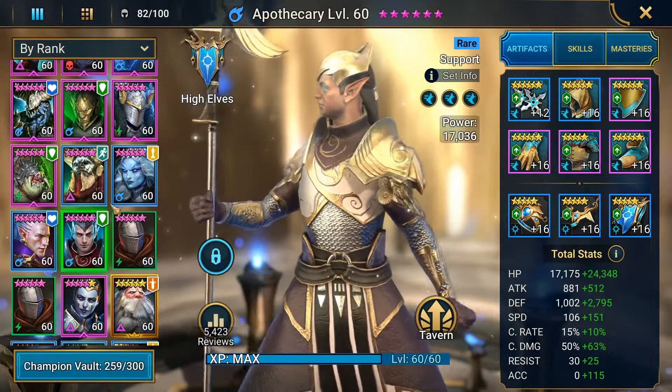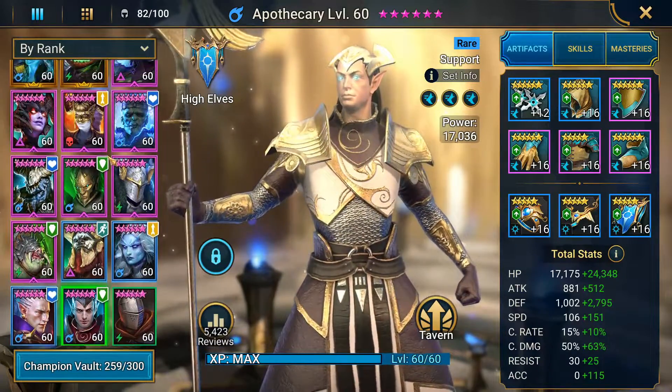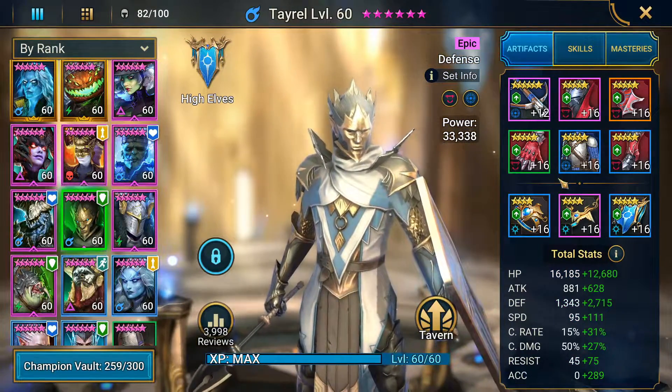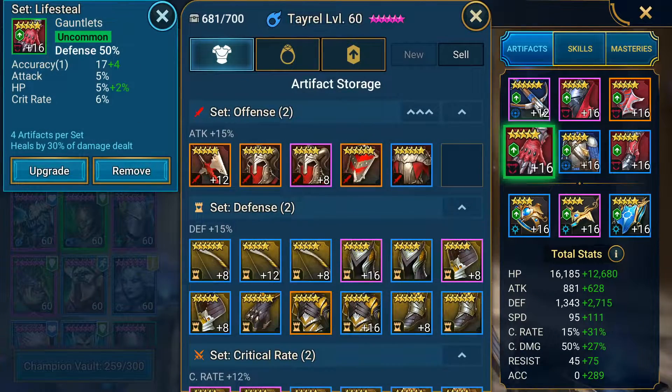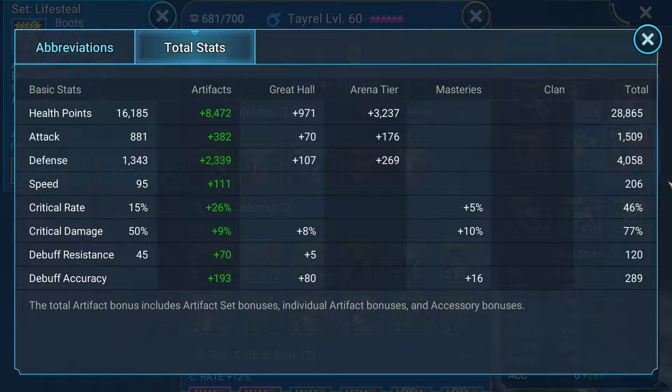Those are the two that make my team go fast and lap the boss. Now Tayrell's coming in for a couple of reasons. His gear: defense percent gloves, defense percent chest, and speed boots. He's coming in at about 206 speed and 4,058 defense. His HP is a little low — I'd like to get it over 30k, but that's not the most important thing. He's rocking 289 debuff accuracy.